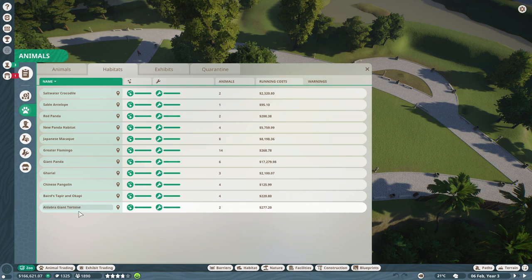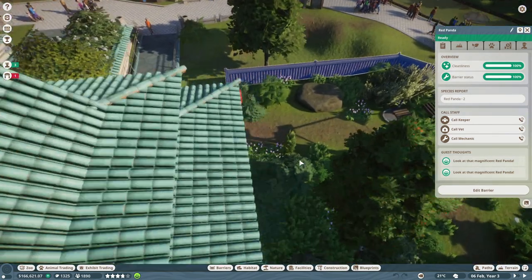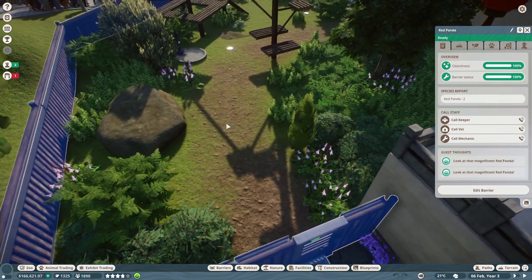We also have tapir, okapi, and a giant tortoise. We could do something with zebras and maybe even giraffes — like a small safari exhibit. But first I want to see the red pandas because I have not seen them in the game yet. I'm curious — let's go there.